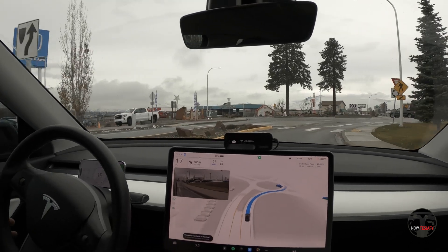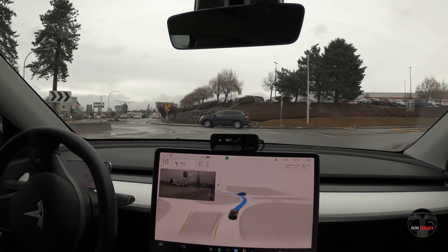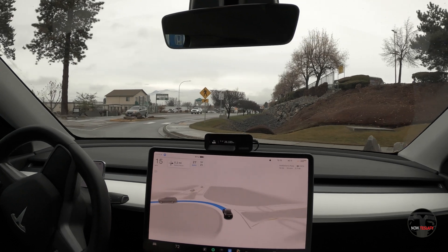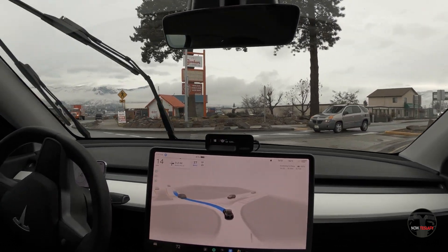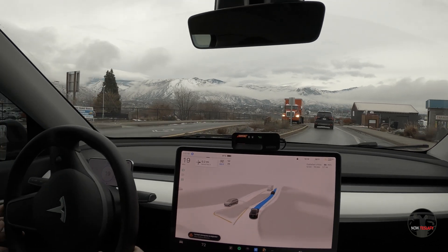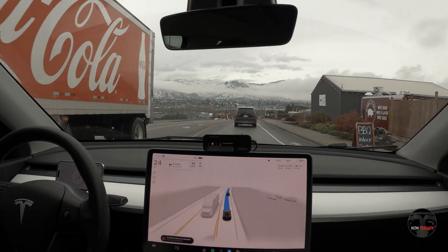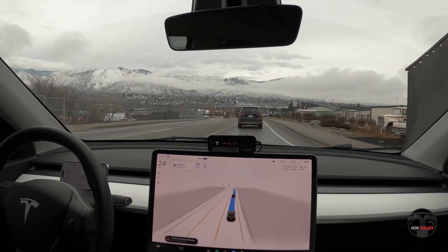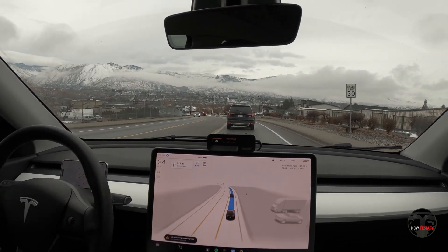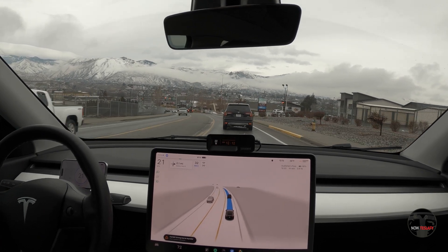Blinker on for who knows why — we need to go three-quarters around — and it rolled right through. This is looking good. All right, so it nailed both of those traffic circles, actually three times through if you count it all, and that's awesome. That was perfect behavior for those traffic circles.